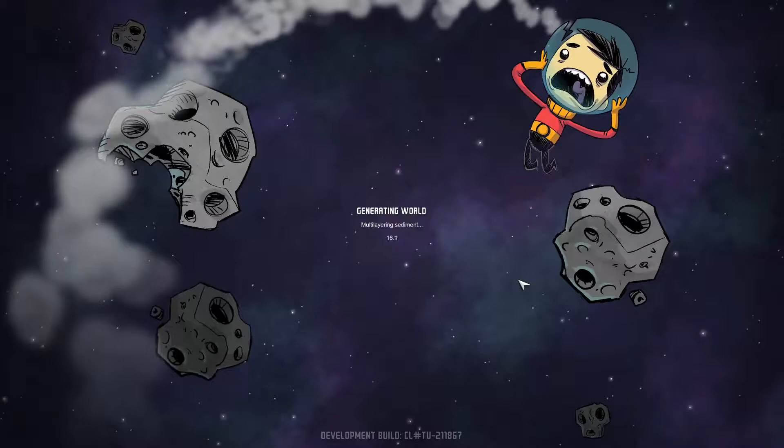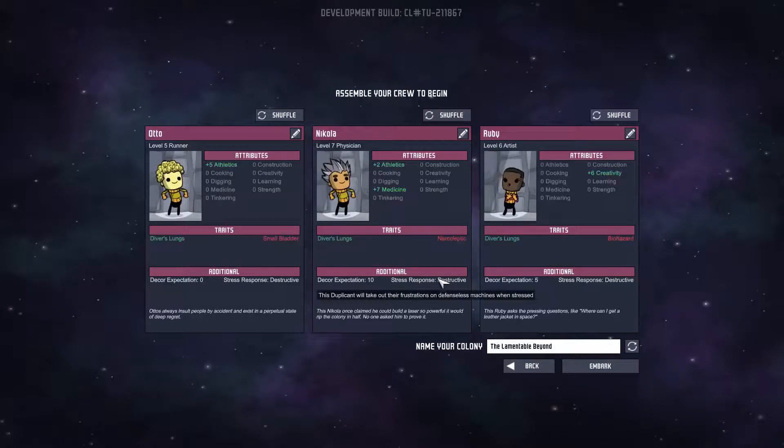While we're loading here, the basic premise is you get three guys and you've got to build a base from nothing. You'll occasionally get more people to come in, and basically you've just got to keep on top of all of their needs while slowly building out the base. Because if you go too quick, you die. And if you go too slow, you die. You've got to stay on top of it.